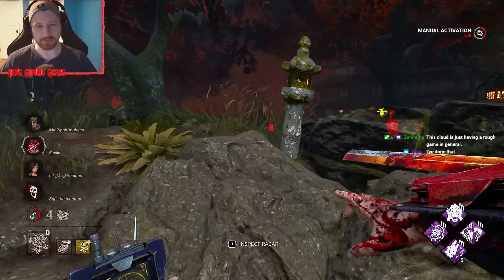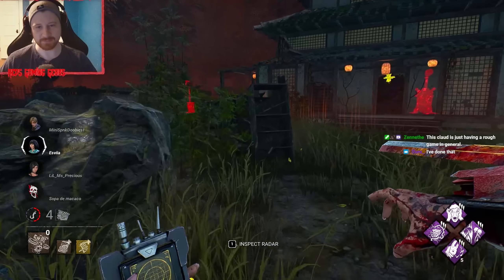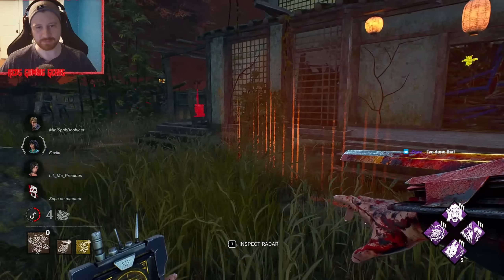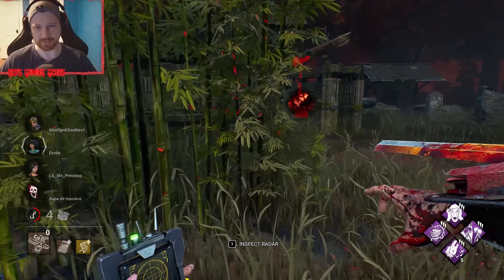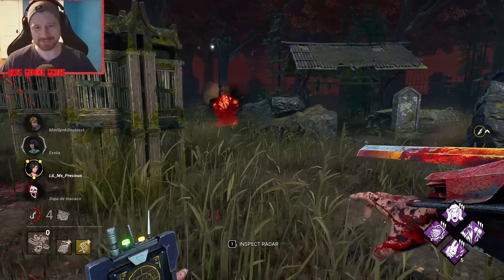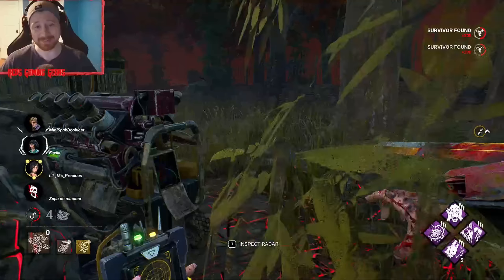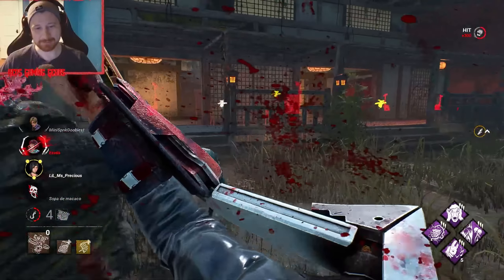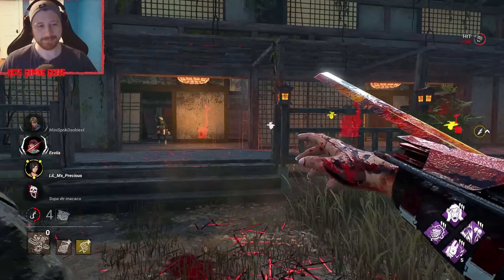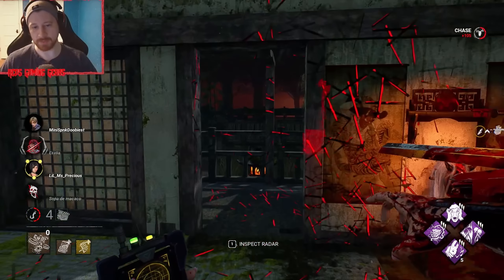They're missing skill checks over here, thanks to Huntress Lullaby. I'm going to grab this real quick. There it goes — and this gen is dead, oh my god. The gen is completely gone. It's really brutal, man. Impossible skill check Scully — just straight up dirty.